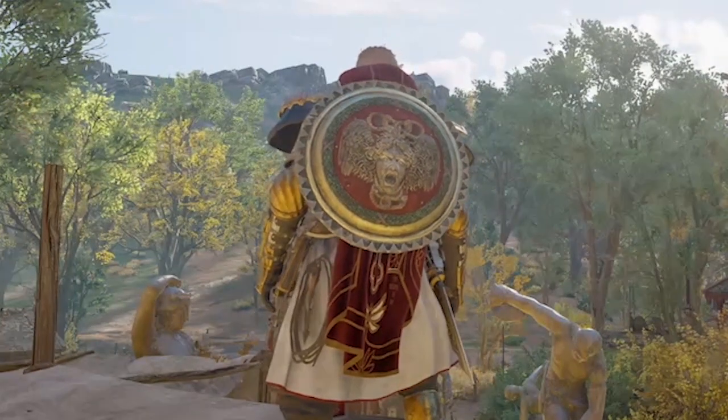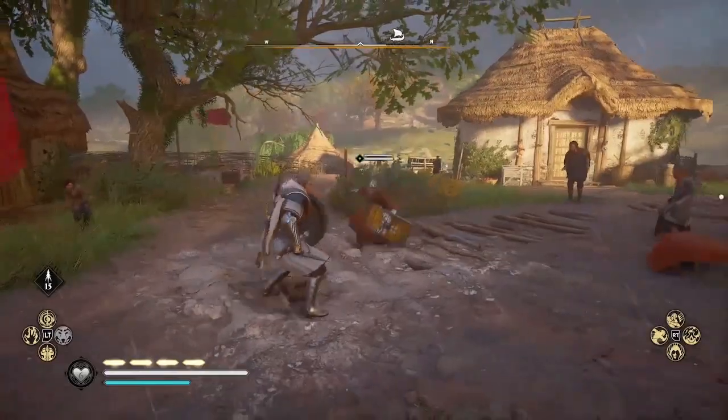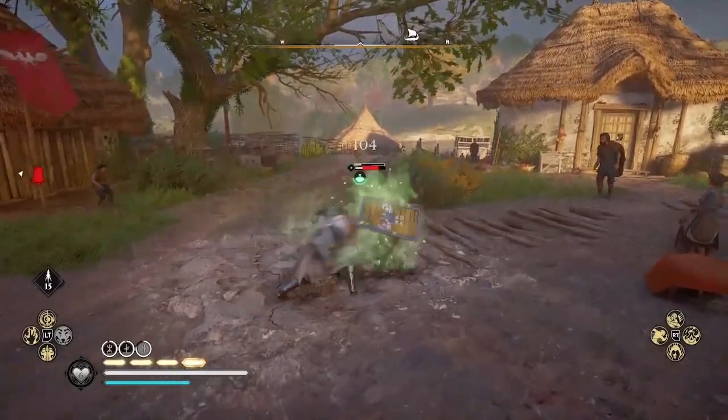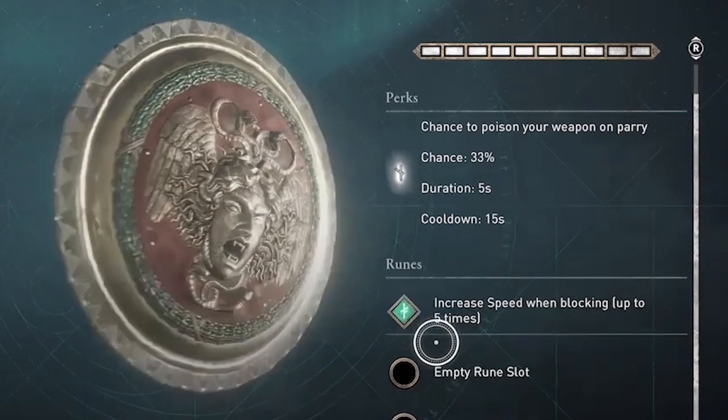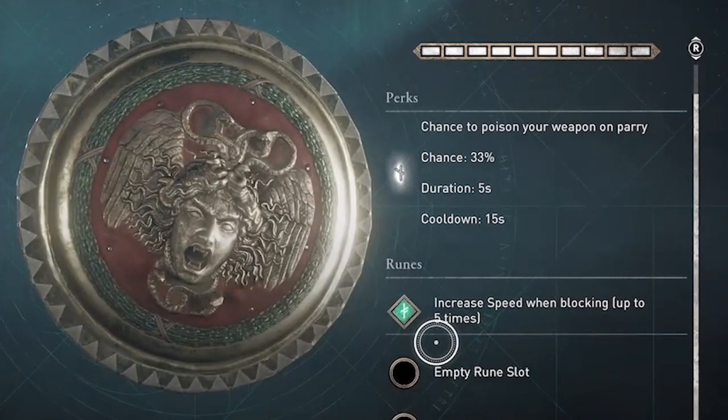Welcome to Assassin's Creed Valhalla. Amber here with a guide inspired by the new transmog feature. In this video I'll show you how to get one of the craziest looking weapons in the game — the Gorgon Shield with the Medusa head inscribed on it.